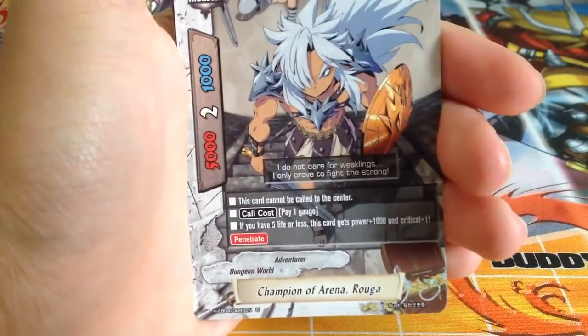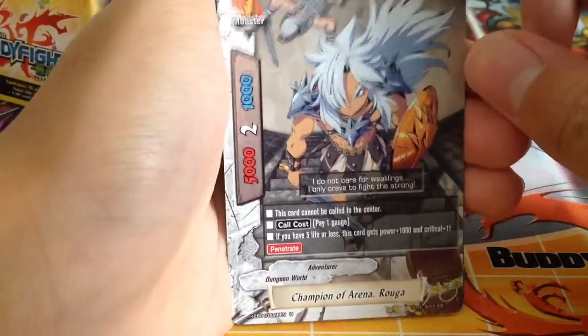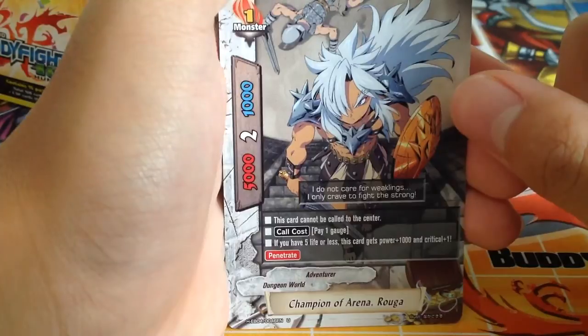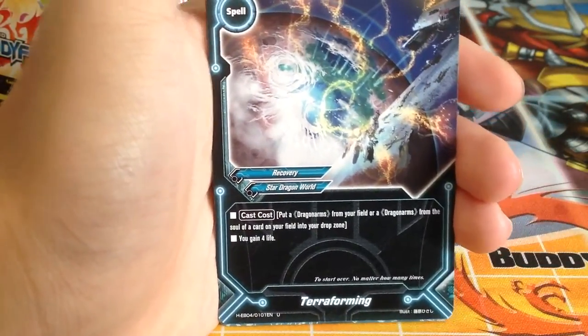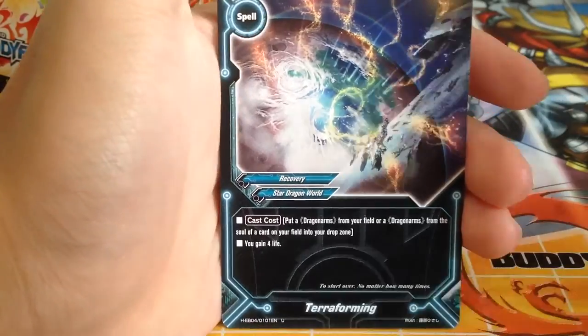Champion of Arena, Rouga — size 1 Dungeon World monster. Pay 1 gauge if you have 5 life or less; this card gets 1k power and 1 crit. Penetrate. Terraforming: put a Dragon Arms from the field or from the soul of a card on your field into your drop zone — gain 4 life.